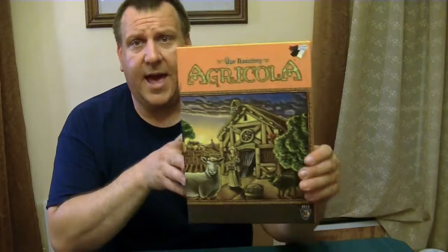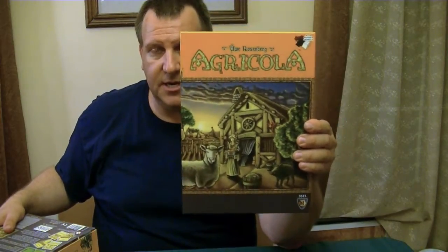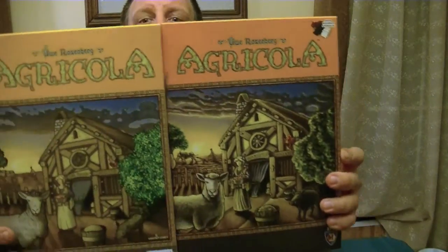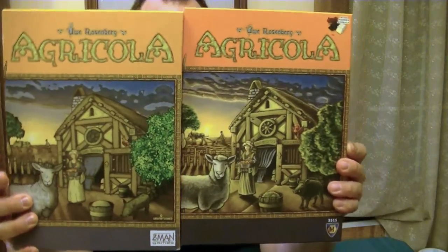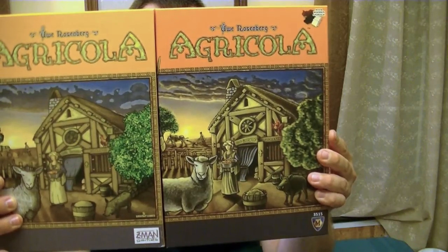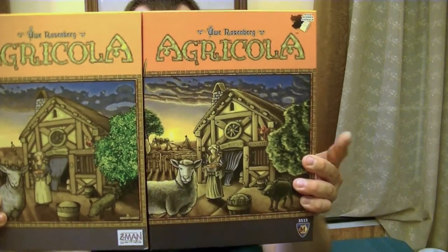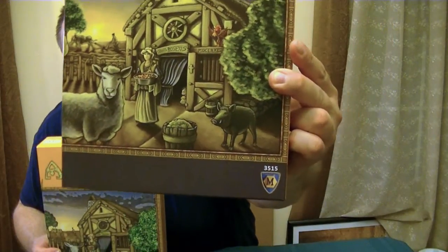In this particular edition we have a complete facelift of the game — everything about this edition in terms of appearance and presentation has been changed. Looking at the two games side by side, starting with the artwork: this is the Z-Man edition from before, and this is the new Mayfair edition. You can see the maturity in Clemens Franz's artwork — on the Mayfair edition there's a lot more depth and definition, more shadowing, and the animals look happier.